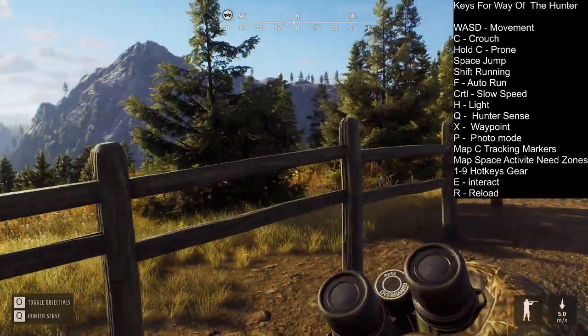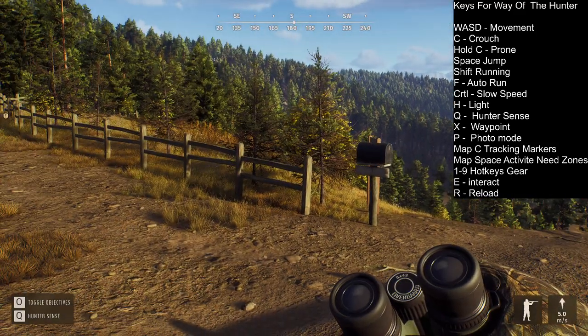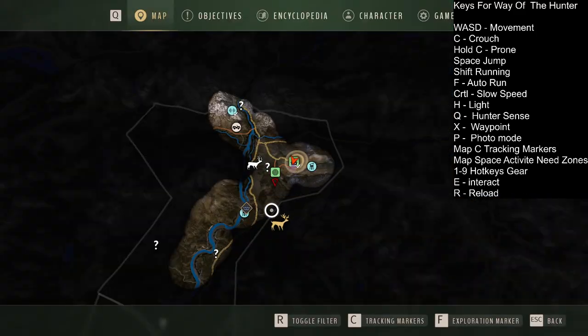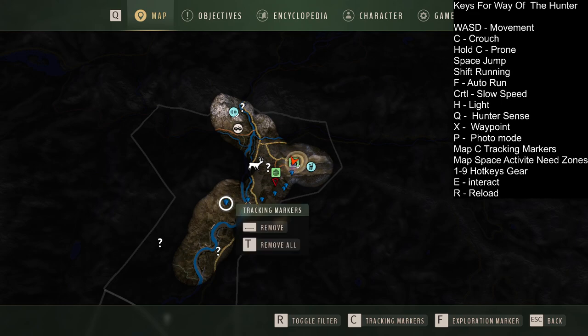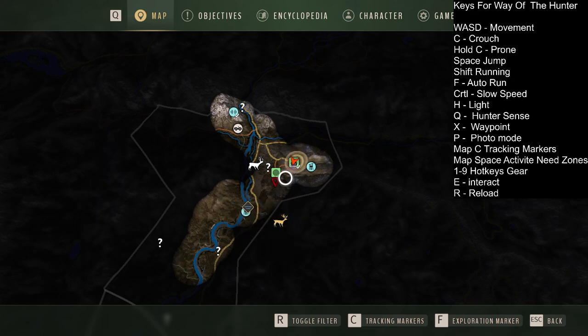The next one is tracking markers on the map. You need to go to your map — if you push M you can see it. You can make a nice track of how you need to go. You can remove individual markers with space, but it's best to remove them all with T. If I push T now, all the tracking markers are gone. So you can just map out the way you need to run, and that's very handy.